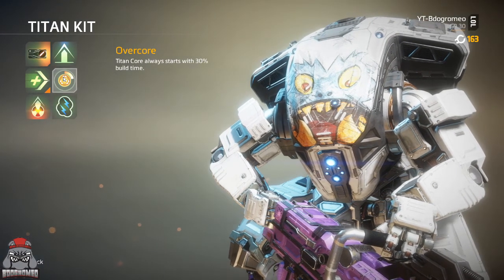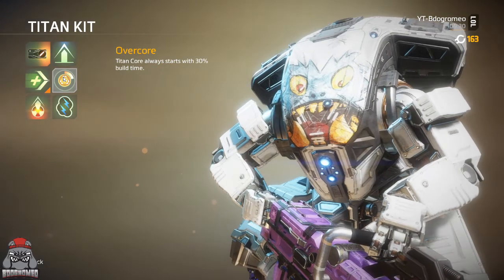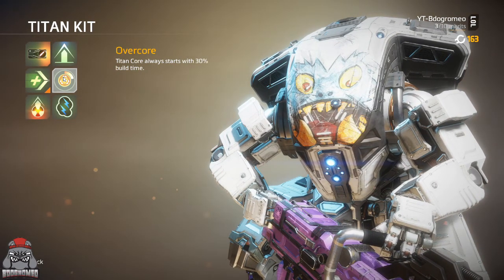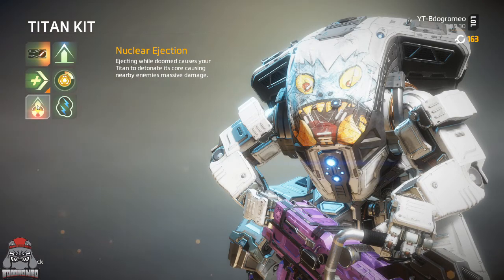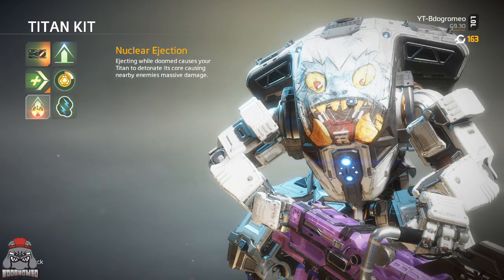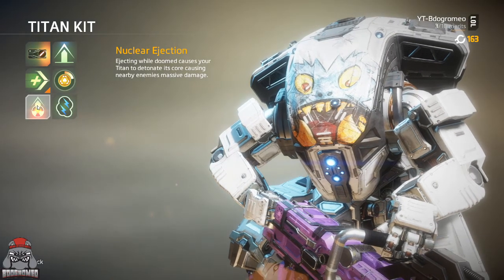Overcore — I don't really run it or recommend it for Legion. It works fine I guess, but it's not the greatest because you get his core very quickly anyway, so Overcore isn't really that helpful. Nuclear Ejection — never run this on a slow Titan like Legion or Scorch. You can't get in close enough for this to be effective. You could maybe catch someone off guard, but it's just not worth it.